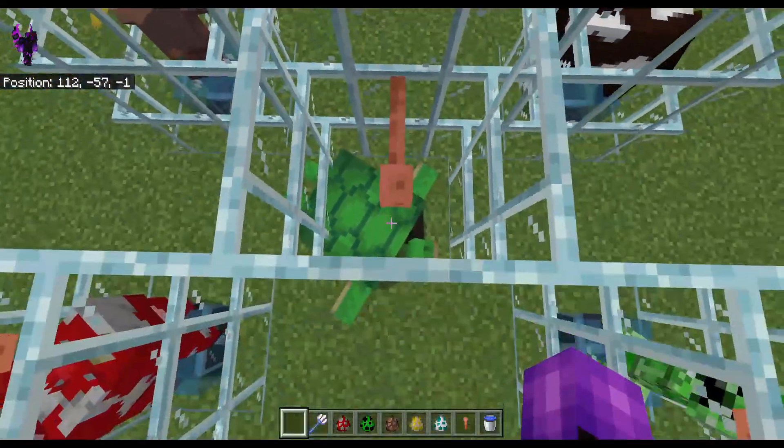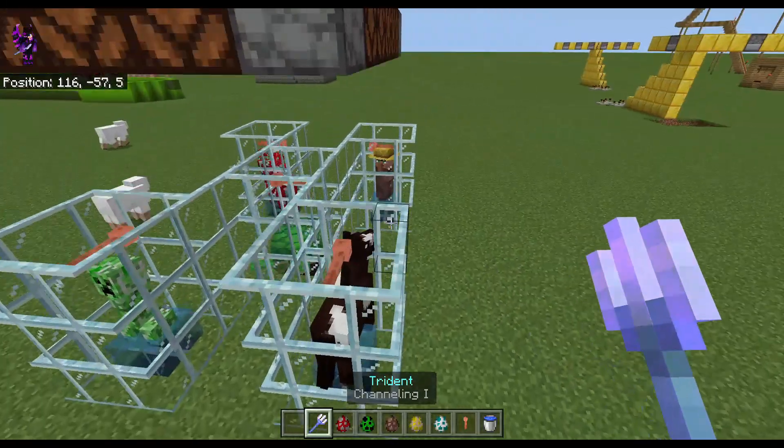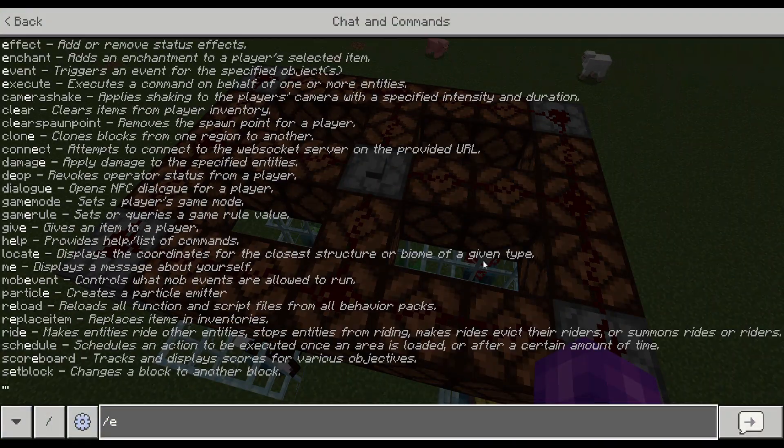This will teach you about how lightning and channeling tridents work. First, you'll need a trident and get the Channeling enchant on it. Second, you'll need the weather to be thunder.